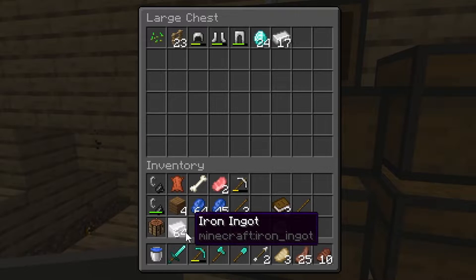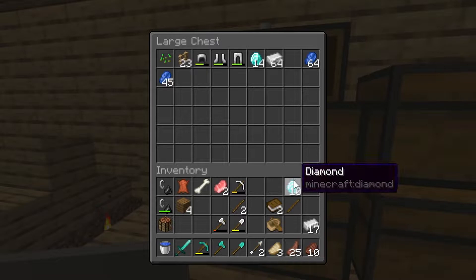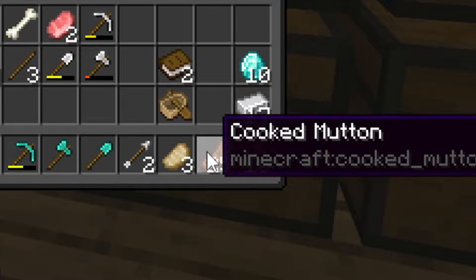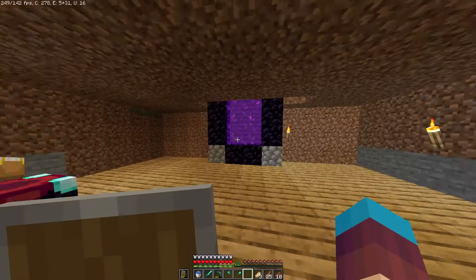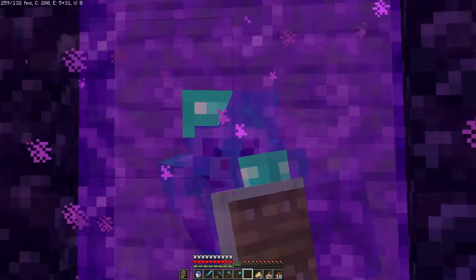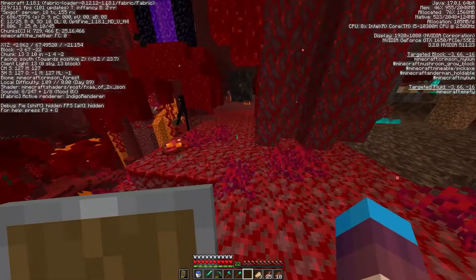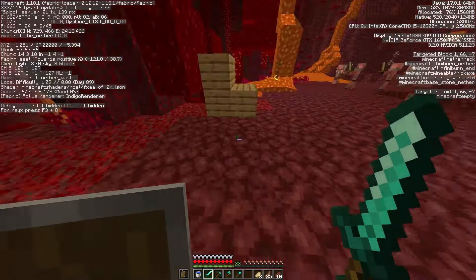I'm gonna leave my armor and important stuff in storage, but I'll take 10 diamonds just in case my pickaxe breaks. We've got wood, food, and pretty much everything ready to go. Now we can head to the nether and find netherite. We need to be at Y-level 15 — we're currently at 67, so we need to mine down quite a few blocks.